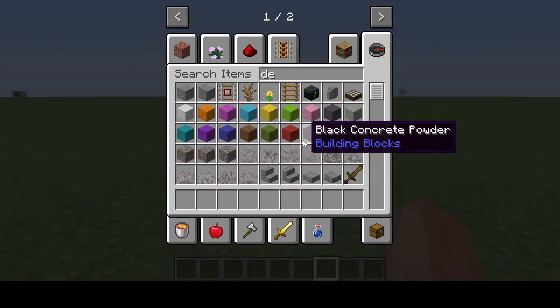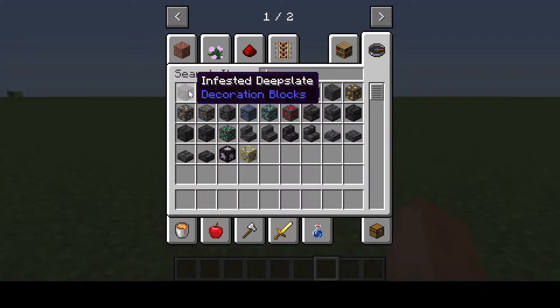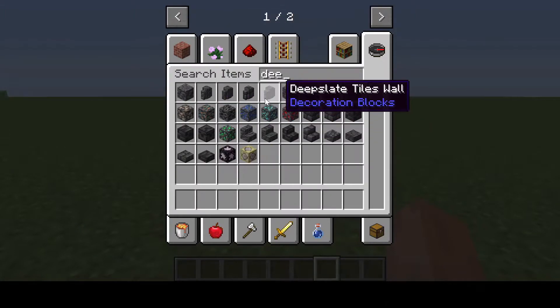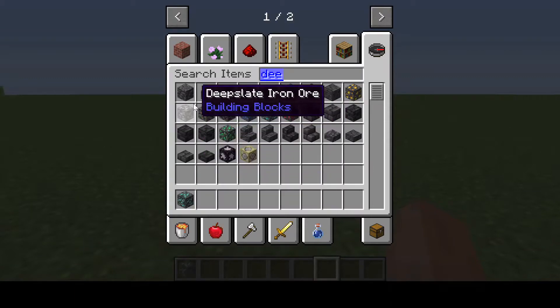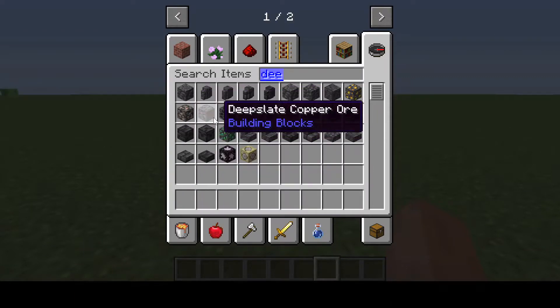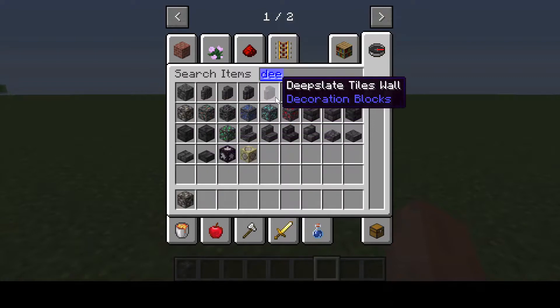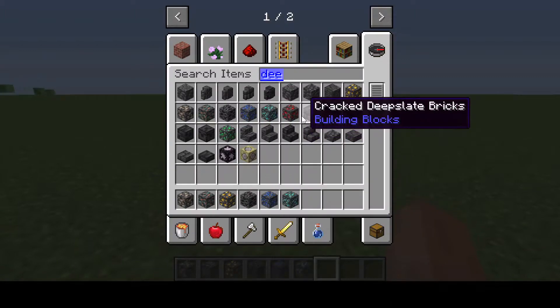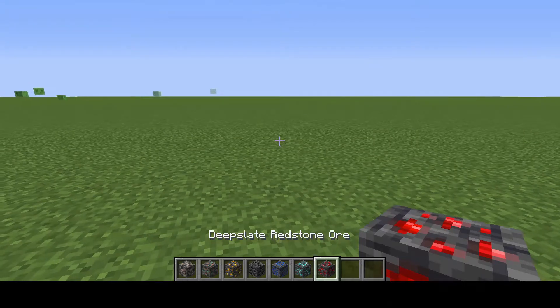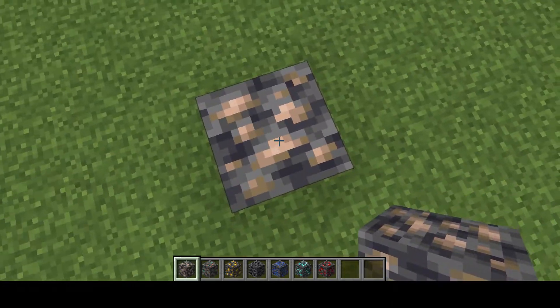Oh yes, the deep slate — I remember now. So we have infested deep slate. These look great. Oh, new diamond ore — new diamond ore! Let's look at deep slate iron, deep slate copper, deep slate gold, deep slate coal, deep slate lapis, and deep slate redstone.